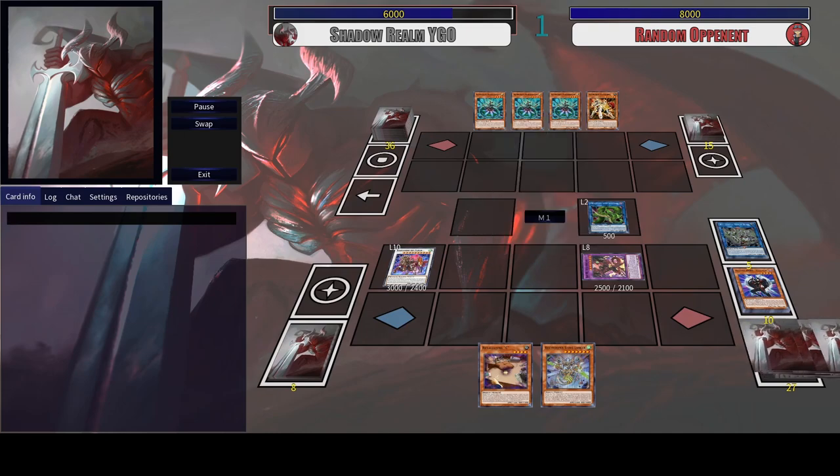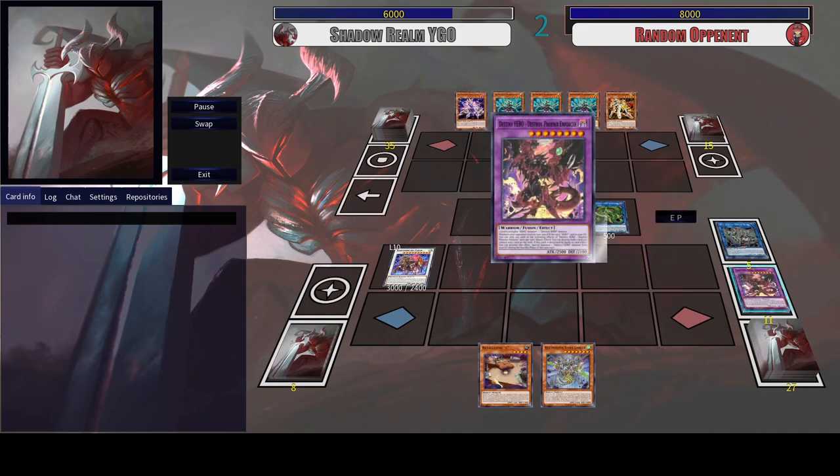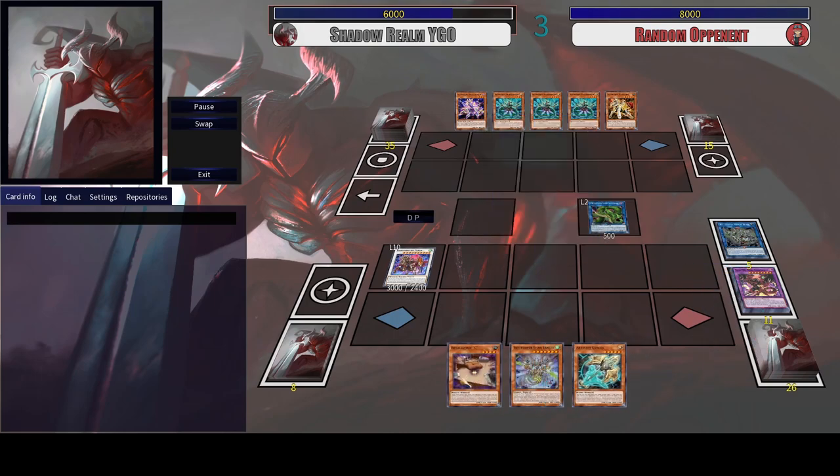Now if you hard draw Fusion Destiny, you can keep Seraphim Papillion on the field and then activate it to get DP and another interruption for Seraphim Papillion. You can easily make Access Code for the follow-up and OTK your opponent with this. That's it for the first combo — let's go to the second combo.